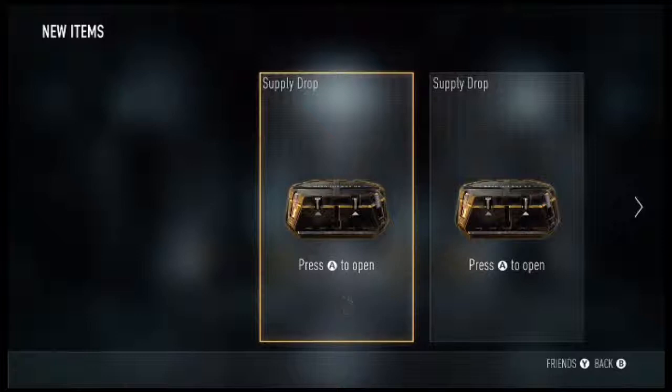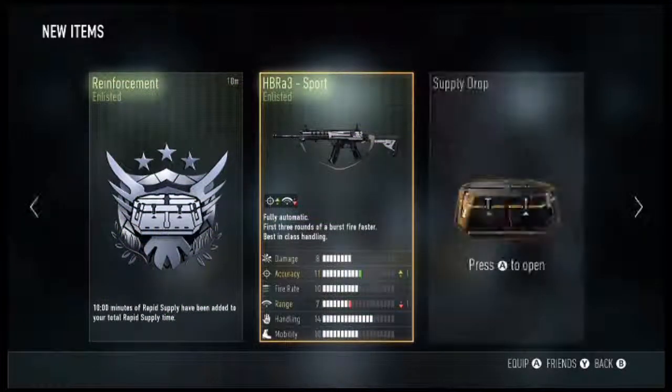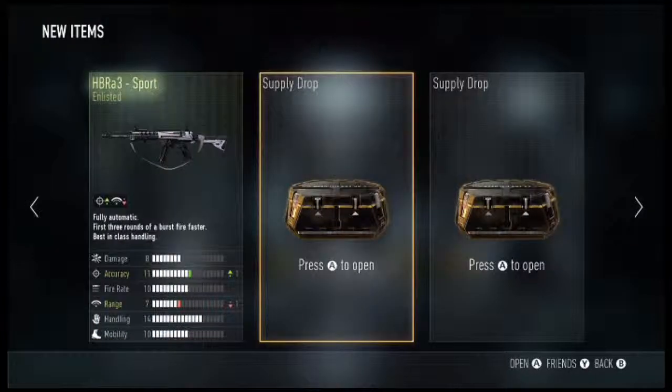Fingers crossed we can get some decent elite items in the last four supply drops. No — we get ourselves 10 minutes of Rapid Supply and an HBRA3 Sport, which is plus one accuracy minus one range. Come on, we've got three more to go.